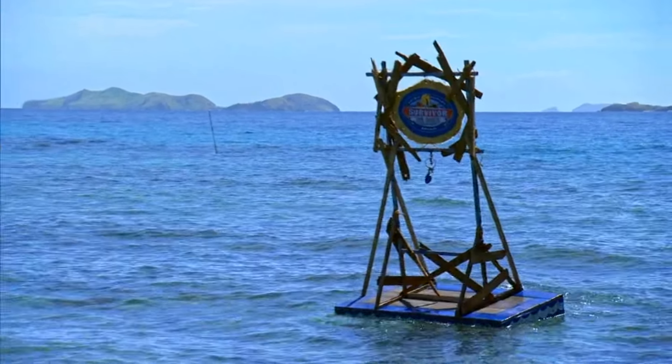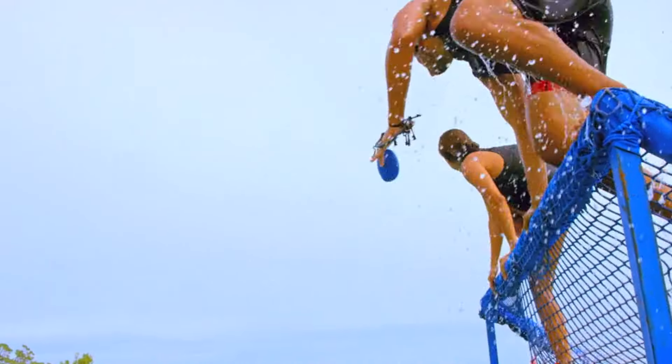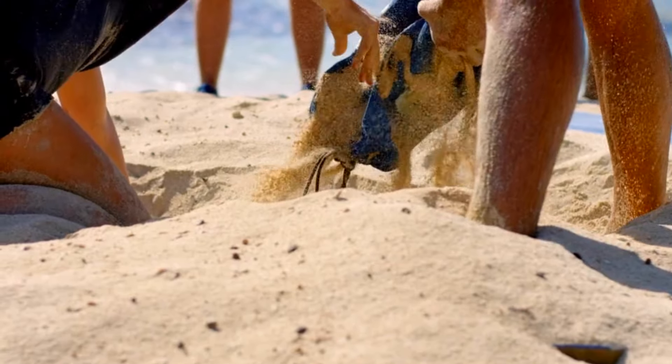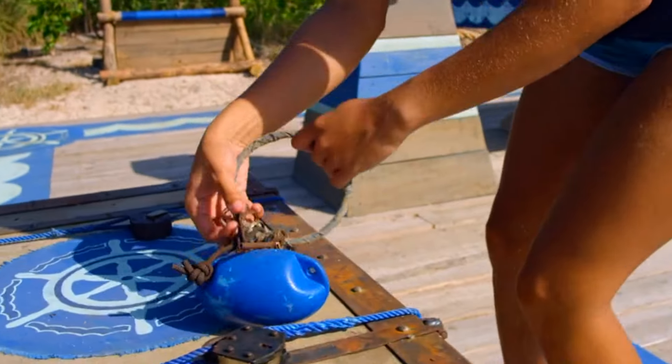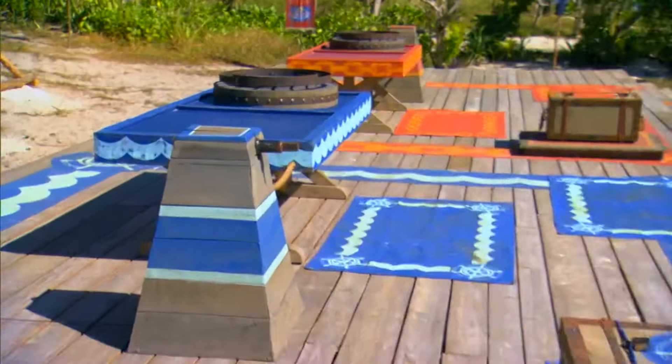One person will then swim out to retrieve a set of keys. You'll all then make your way over a series of obstacles back to the beach, where you'll dig up two bags of puzzle pieces. You'll then use the keys to unlock a chest, which will release the third bag of pieces.